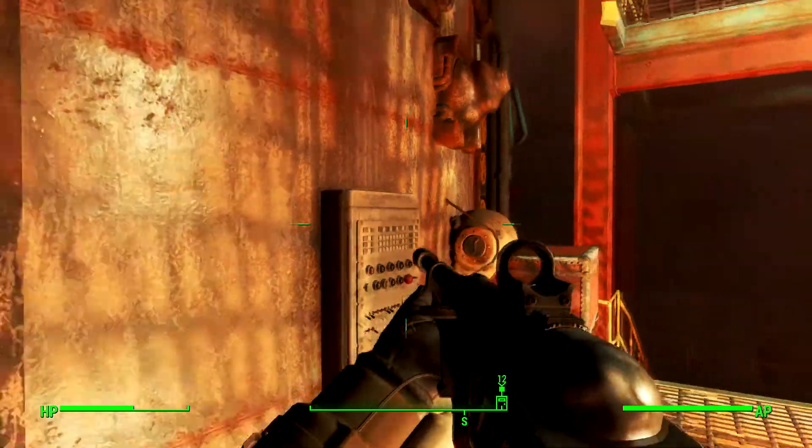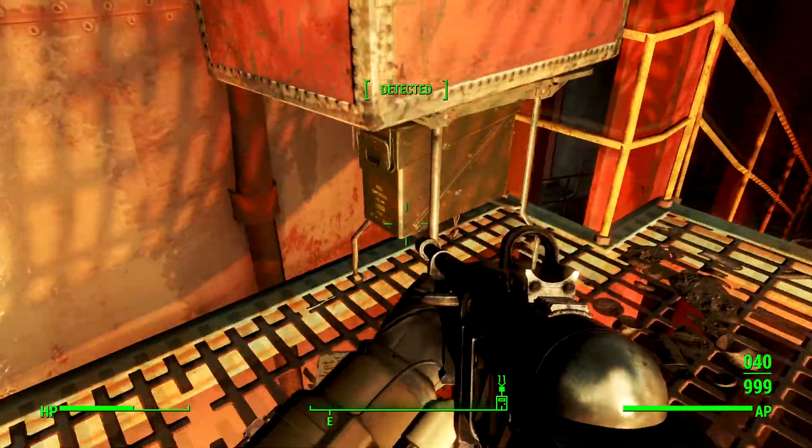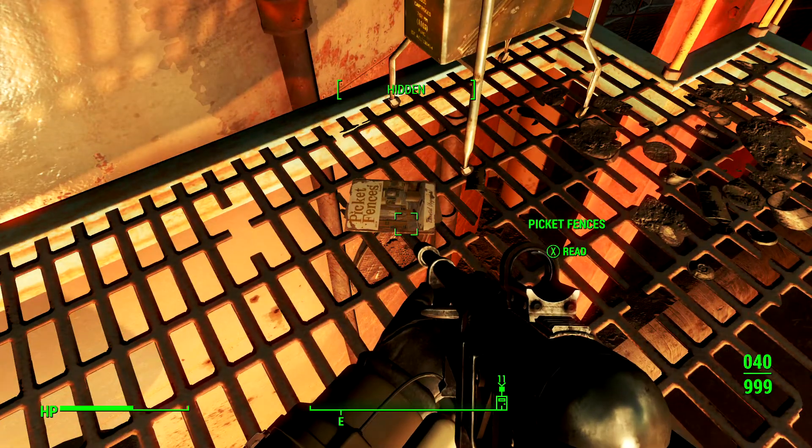Run around the room, do whatever. I was looking for the magazine because I knew where it was, just couldn't find it. It's the picket fences magazine. This is a unique magazine which allows you to build statues. That is what it does.